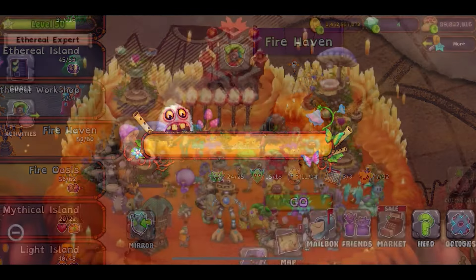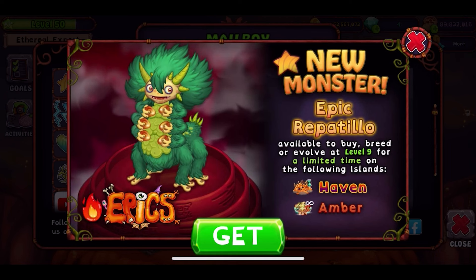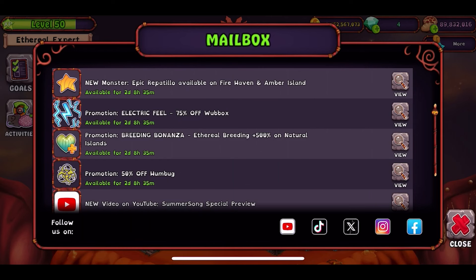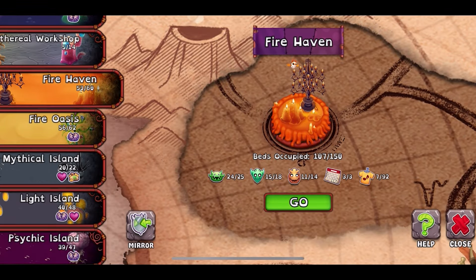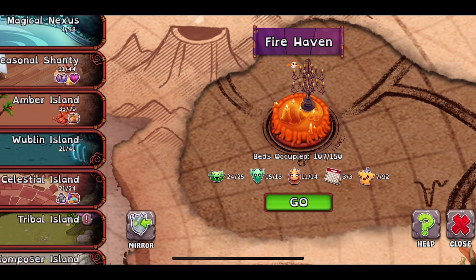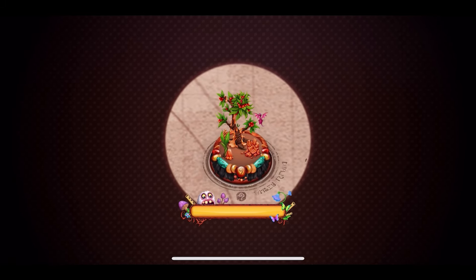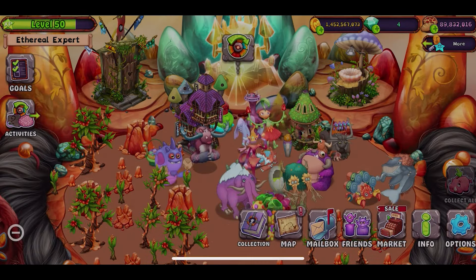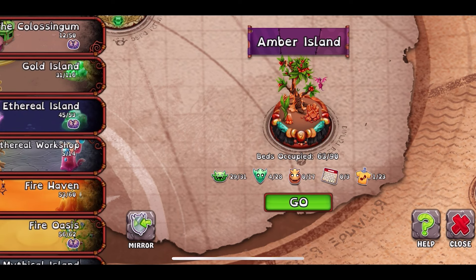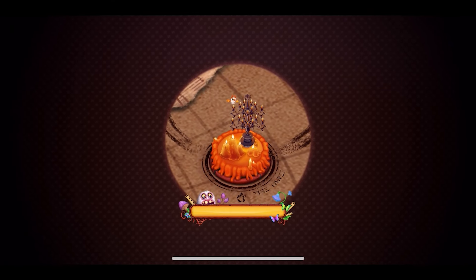Let me just look at the thing here. So this is what it is — it's available on the Amber Island. It's also on the Firehaven Island, which is where we are. There's three more days to get it. I am not a big fan of the Amber Island, and I think on the Amber Island you can't breed. So the best thing you could do is to get it from the Firehaven Island, which is the Oni Island where you can breed it.